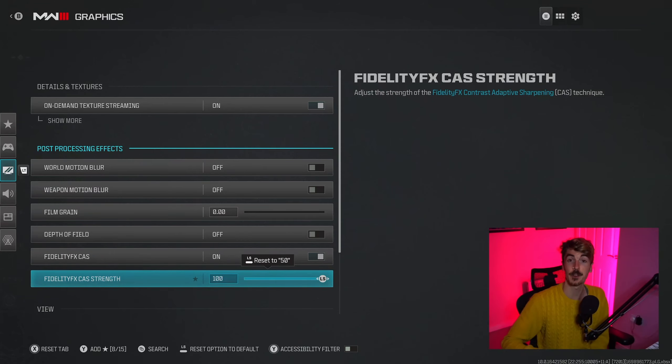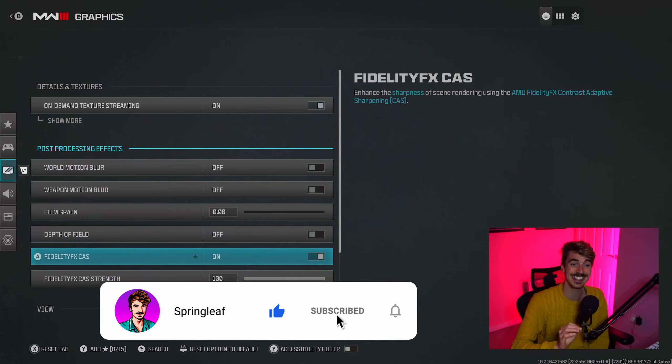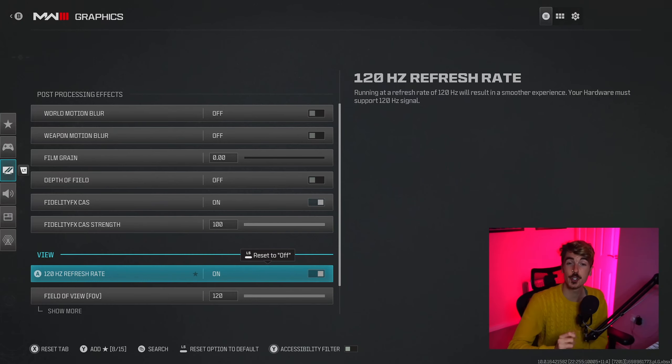Coming down to FidelityFX CAS — there's been a lot of confusion around what this setting actually does. Really it's like a shortcut for our consoles to sharpen images. The downside is it can cause a little bit of frame loss, especially on older generation consoles. I'm on the Xbox Series X and I find the best setting is switching this on and turning the strength all the way up to 100 for super sharp images. That's not going to be for everybody since not everyone has the same console or monitor, so unfortunately there's no one-size-fits-all answer. If you're on older generation consoles, I still recommend turning this setting on but turning the strength down to somewhere between 10 and 30.